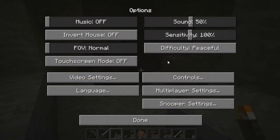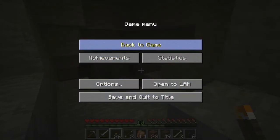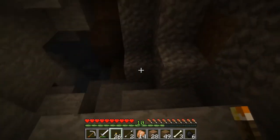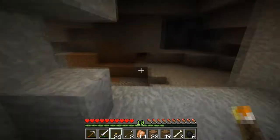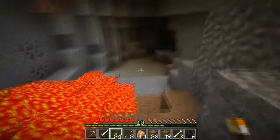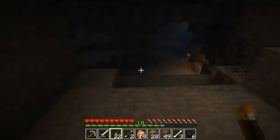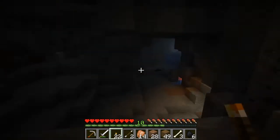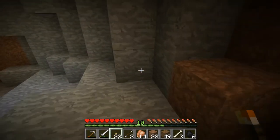Let me check my difficulty and make sure — we are on normal, there we go. So I'm starting to get a little bit deeper here, hoping to find some diamonds sometime soon. This is the first time I've seen lava. It looks like — oh, never mind, I thought it was going to end off but it did not. I see some water over there and I really want a bucket of water, so I'm going to go ahead and do that right now.